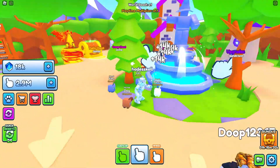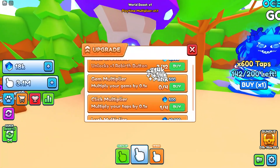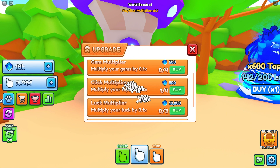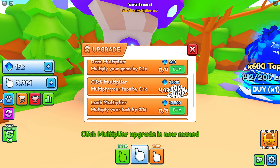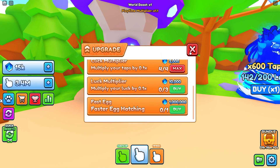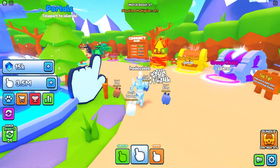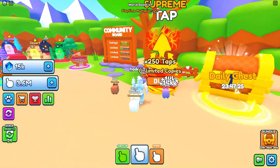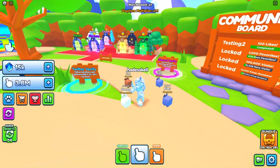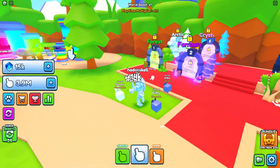I wish there was a speed increase in the upgrades but I didn't see one. There are upgrades for your button at the bottom left — gem multipliers, luck multiplier, and faster egg hatching for a million gems, which is basically a game pass so that makes sense. Something I find pay-to-win is the Supreme Tap — it says unlimited copy, meaning you can buy it more than once — a 250x multiplier on your taps is insane.